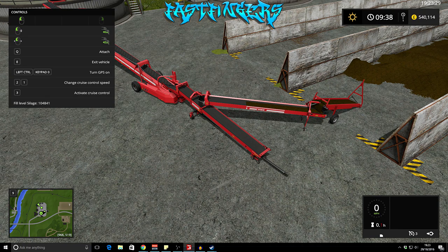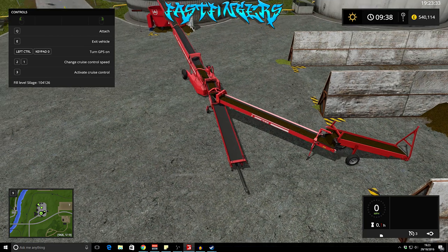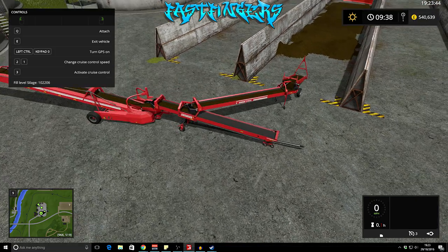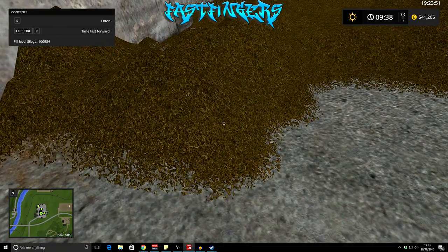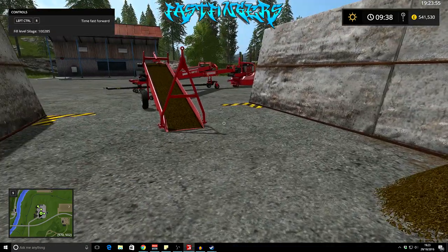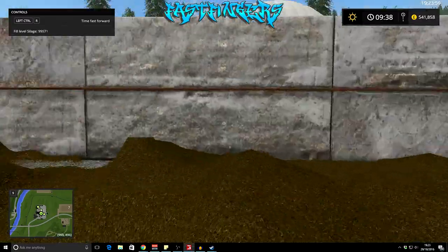It's working already — you can see the money going up. At the back end, it's actually taking silage from here and here, so that means you only need to drag or push the silage up to those pickup points.